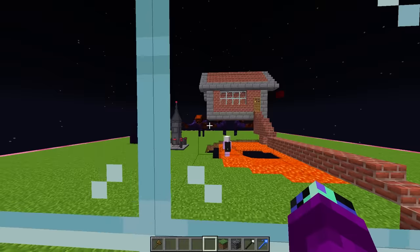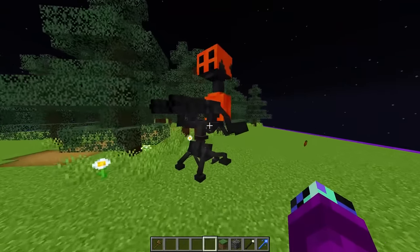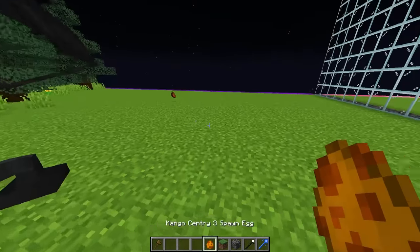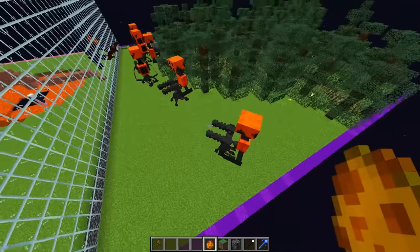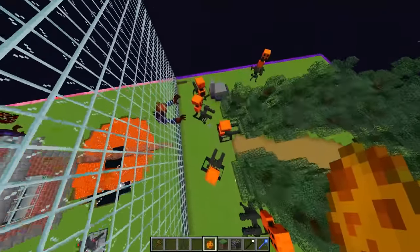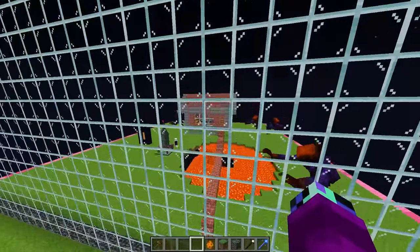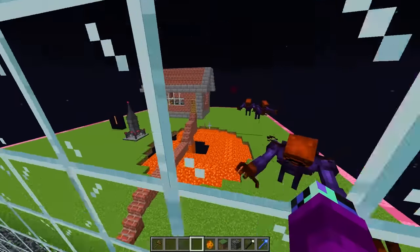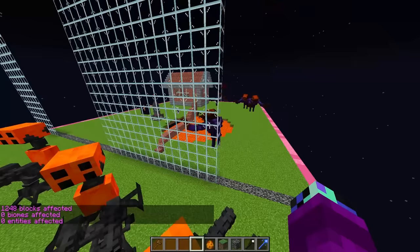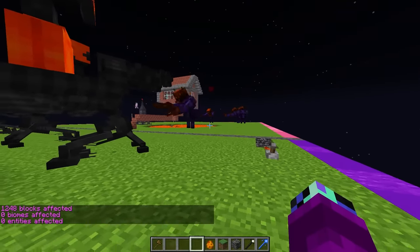It seems like Rainy is spawning in quite a few of his guys, and I'm not sure if one pillager is going to be enough to take them out. Let's grab his spawn egg and spawn in a bunch more. Oh my gosh, we've got so many of these guys now — we are definitely not losing this round. Rainy, are you ready to drop down the walls? I'm ready, let's do it. Three, two, one — let's see this. Let's quickly activate our TNT and see what happens!